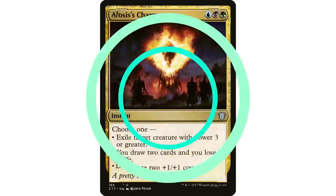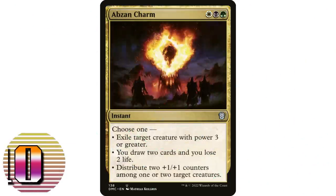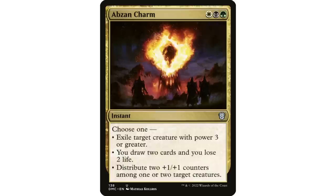Coming in at number 10: Abzan Charm — white, black, and green instant: exile target creature with power three or greater; draw two cards and lose two life; or distribute two +1/+1 counters among one or two target creatures. This is a great include in any Abzan-themed +1/+1 counter deck. All modes are instants, so putting counters on your creatures at instant speed can be really good — it lets you respond to Toxic Deluge to save your creatures.